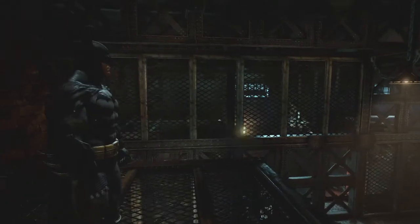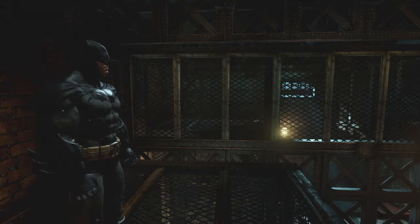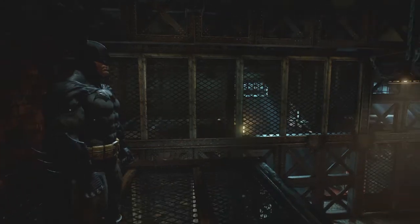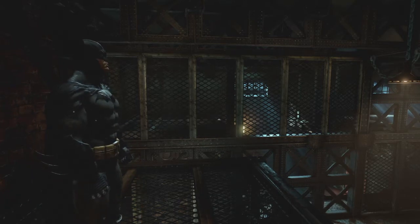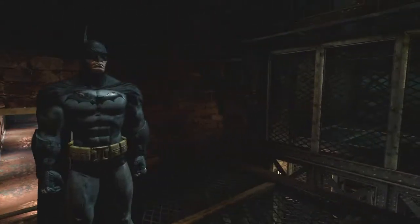Now we're standing here and we're about to go through doors that were locked because Joker had one of his panels up that we had to hack. But it was one of those special panels where it takes three hacks to get through because he put the Joker toxin in there. But we got through it. I'm pretty sure when we go through that door it's gonna be Scarecrow's third nightmare mission, or maybe after we face Killer Croc. I can't remember the order.